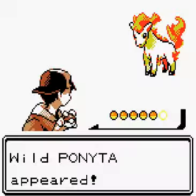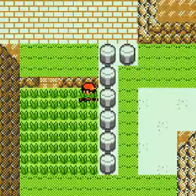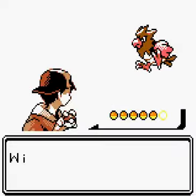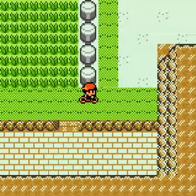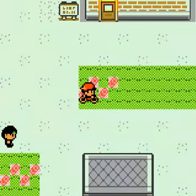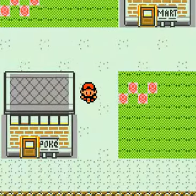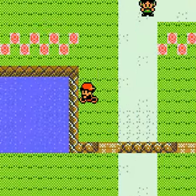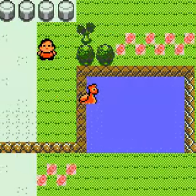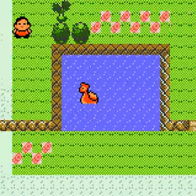Let's see if there are any other Pokémon in here. Another Ponyta, nothing else. Let's get out of here. Ponyta doesn't evolve with the Fire Stone — it evolves just by training up. It's Vulpix and Growlithe that need the Fire Stone. You can either surf across here or use Cut — it doesn't matter.